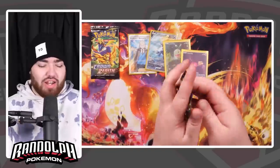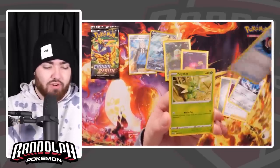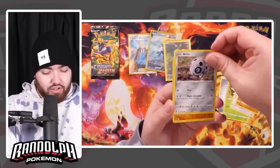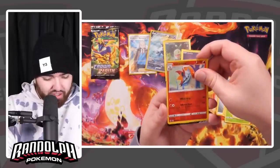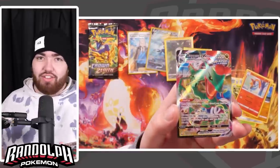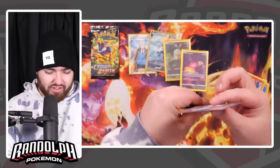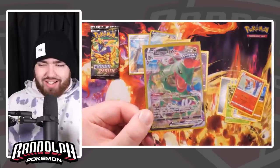Here we go, guys — the penultimate pack of this video. Don't forget to leave a like if you have enjoyed. If you're new here, subscribe. Metal Energy, Diglett Duo, Scyther, Starly, a Raichu. We have a Rockruff — another Galarian Gallery card? No, but it's a Volcarona Reverse Rare. And the final card is — oh my gosh — a Rayquaza VMAX! I bet you didn't know that card was in the set. Who doesn't love Rayquaza, by the way — one of the best Pokemon to ever exist. Rayquaza sleeved up — let's go.